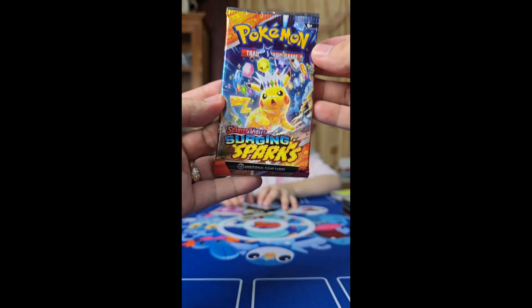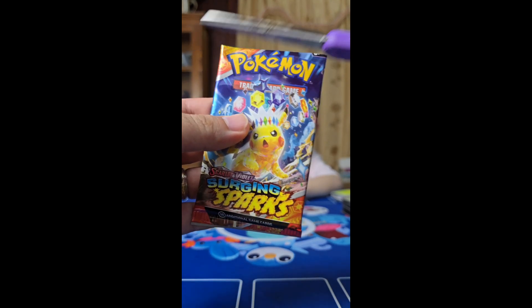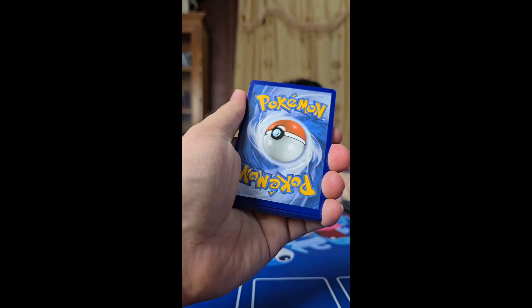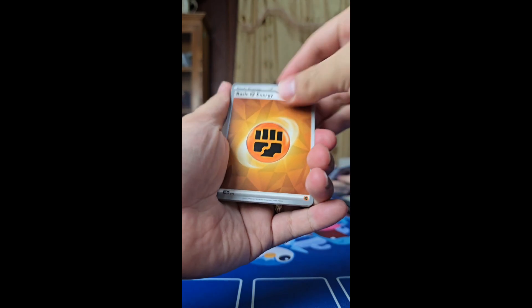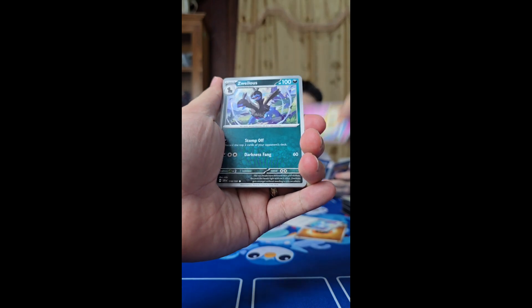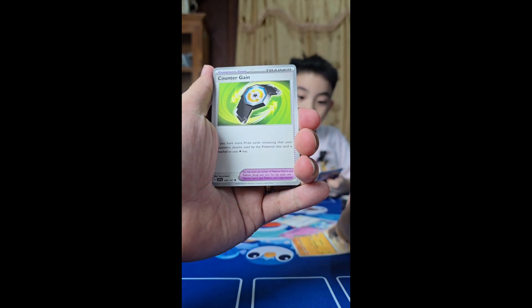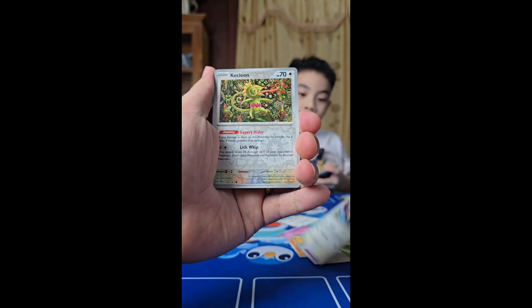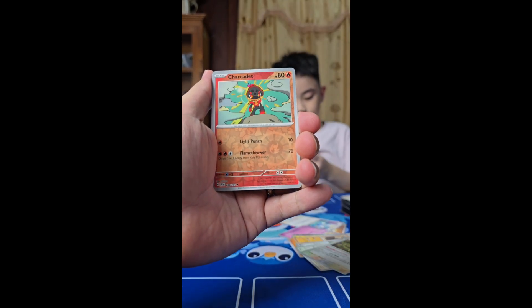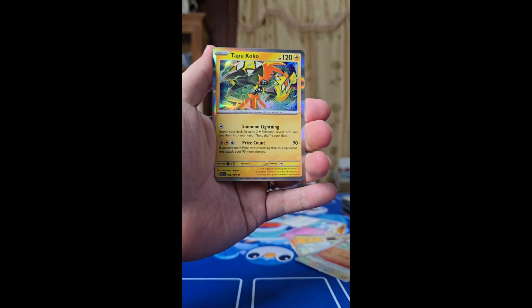We got three of these from the pre-release; I already opened the other four. Okay, one to the front. We have fighting energy, a Swablu, a Swablu, Sandygast, Zubat, a Rotom, a Paldean Tauros, a Counter Gain, Braviary, a reverse holo Kecleon — wow, that's so pretty — a Charcadet reverse holo, and it's a Tapu Koko holo at the back.